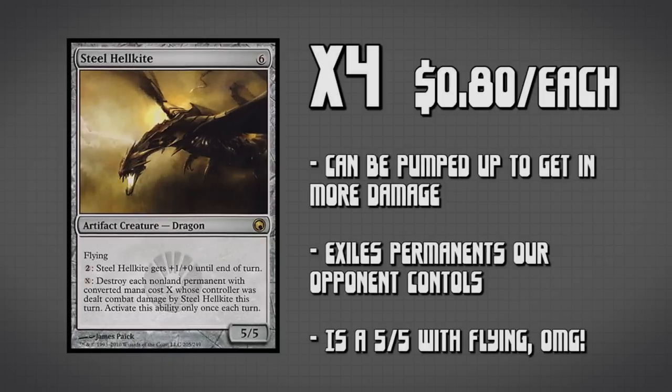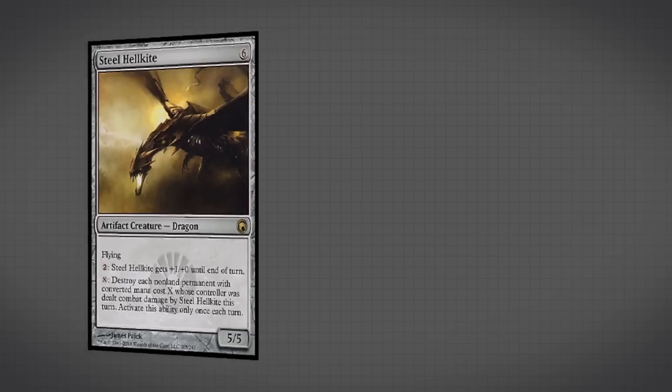Our next creature is Steel Hellkite — basically the giant robot I was talking about. We're running four copies: it's a 5/5 flyer for six mana, which is awesome in itself. You can pay two mana to pump it +1/+0 until end of turn, but the real reason we play it is its second ability: whenever Steel Hellkite attacks and deals damage to a player, we may pay X mana to destroy each permanent our opponent controls with converted mana cost X. We can only do this once per turn, but we can definitely use it to control our opponent.